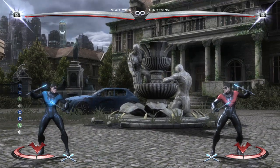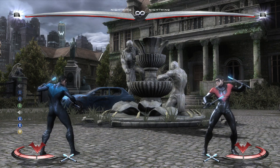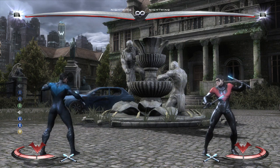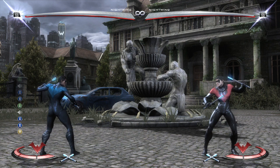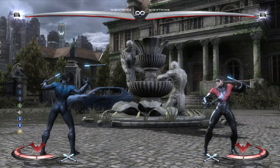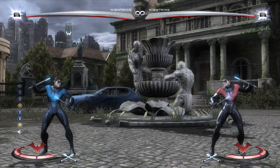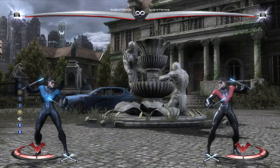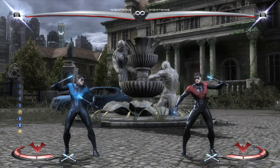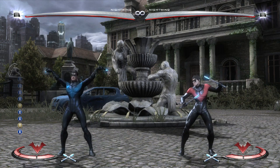1-1-2 is plus 21 on block. Your goal for 1-1-2 is in a situation where you can't punish — your opponent is maybe minus 4 or something like that. You can't punish, but you do 1-1-2 because it locks them down. After 1-1-2 he has this 3-3 series. It's a very good situation for Nightwing, so making your opponent block 1-1-2 is very, very good. Keep in mind Stand 1 is a high, so your opponent can duck the first part and swing out.